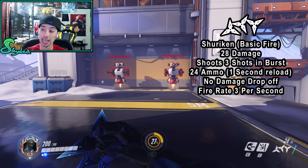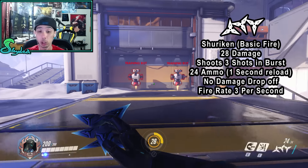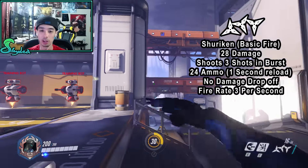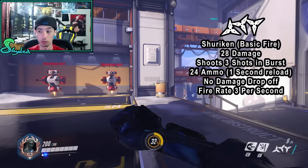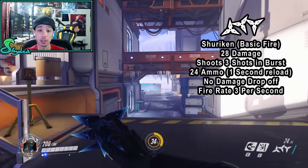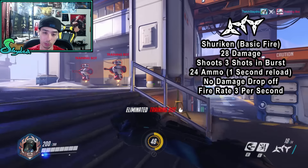His next ability is the Shuriken — his basic fire. It deals 28 damage and shoots three in a burst, similar to a burst rifle. You can actually drag the shots so they spread over a very large distance depending on your sensitivity.